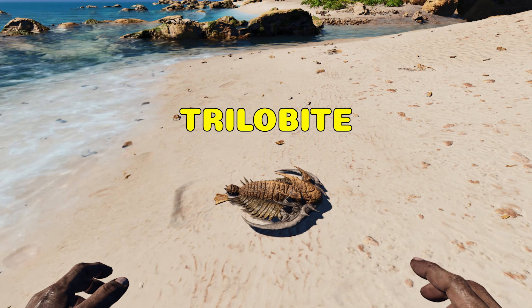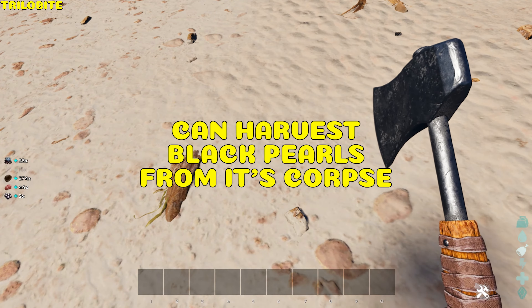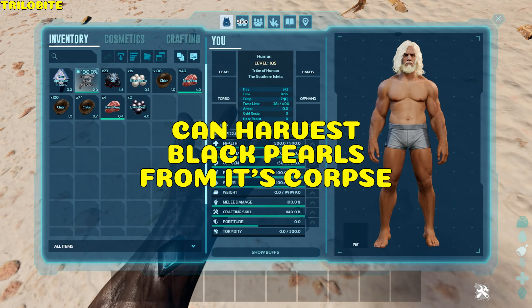Trilobite. It's untameable. Harvesting its corpse can provide oil, chitin, silica pearls, raw meat, and black pearls.